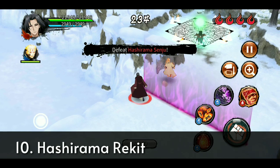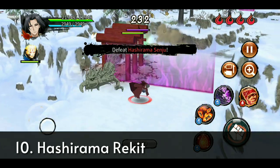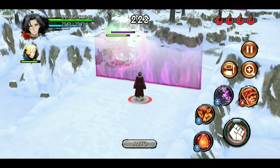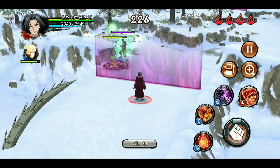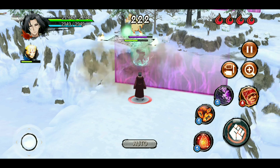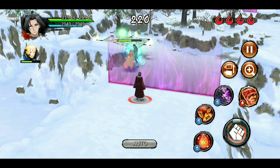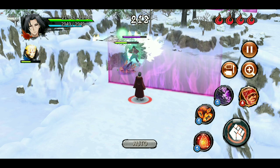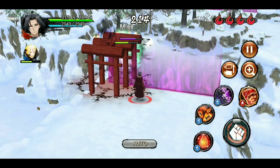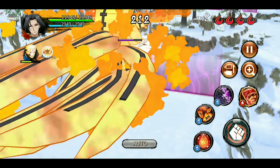At rank number 10 we have Hashirama. He has two 4-stars, both inflict seal, and the other 4-star inflicts slowed movement which also recovers CP. His ultimate is also one of the best in the game — multi-hit and recovers HP for the whole team as well as himself. The best way to use him in fortress would be to give him a lot of defense so that when the enemy hits him he loses more than 50% of HP.